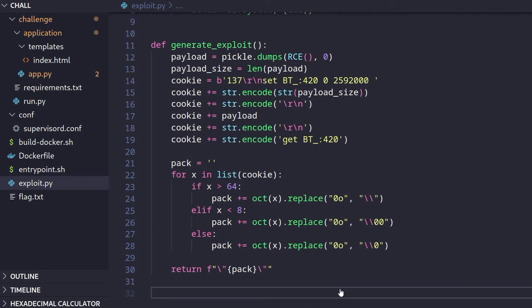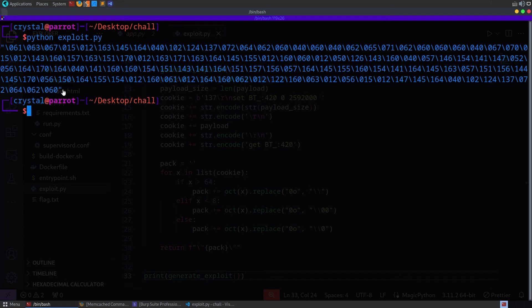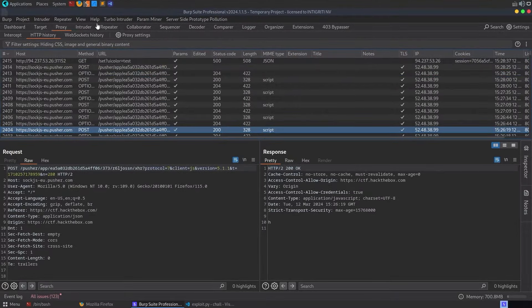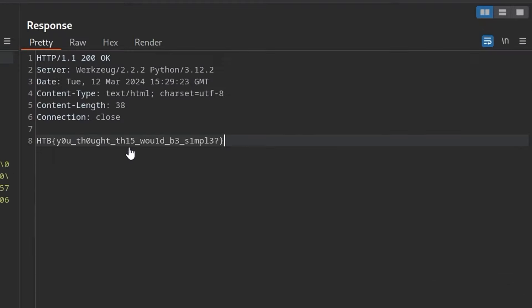I ran python exploit.py to get our payload, copied it, went back to the web page, did /set?ui_color=test to get a session cookie, then sent it to the repeater in Burp Suite and pasted our malicious session cookie value. About nine times out of ten it crashes the server, but eventually it came back with a 302 Found, followed the redirection, and there's our flag.